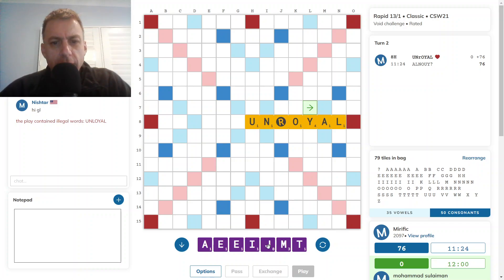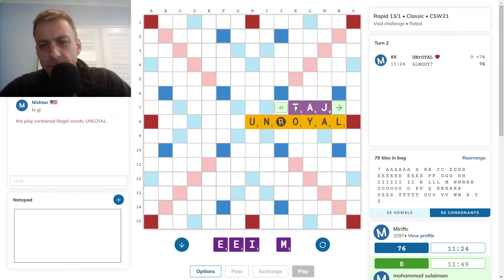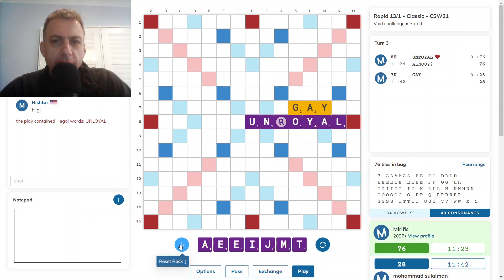A little vowel heavy for these tiles. Apart from the J, the rest of the rack is pretty bingo-y. Maybe even a play of Taj — 42. That's not bad.